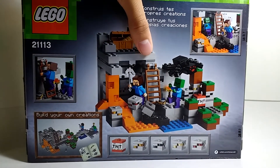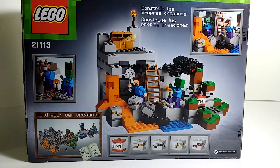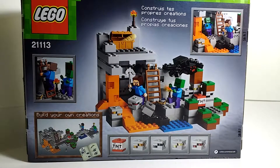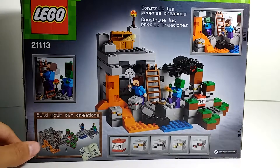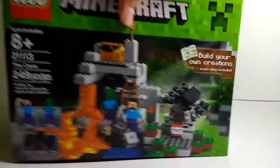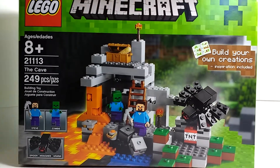Here on the back, it pretty much shows all the things that you can do. You can mine ores, and it shows all the blocks you can get: TNT, gold ore, coal ore, iron ore, and redstone ore. It also says you can create your own creations. That's pretty much it for the box, so let's go ahead and open this thing up and see what's inside.